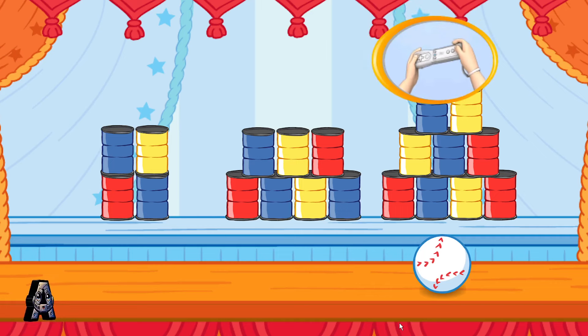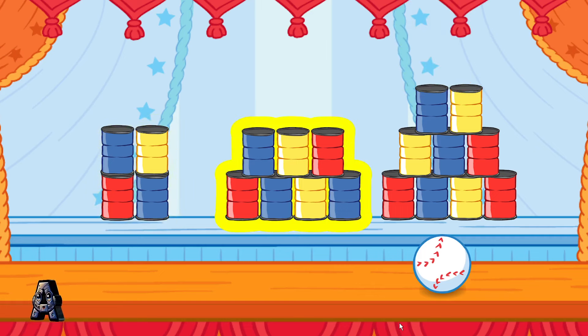To choose a stack of cans to knock down, tilt the Wii Remote back and forth. Then jump! Remember, knock down the stack that has more than four cans and less than nine cans.